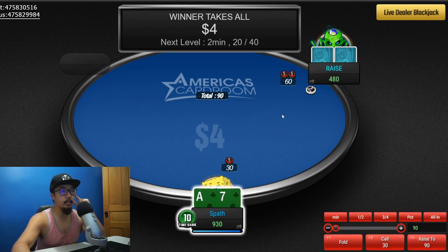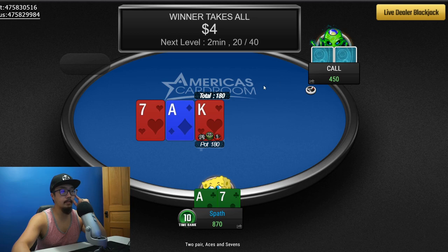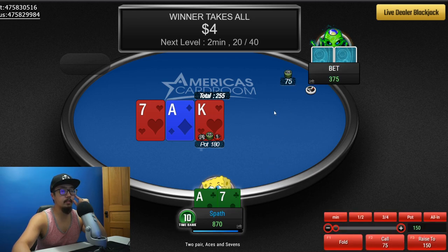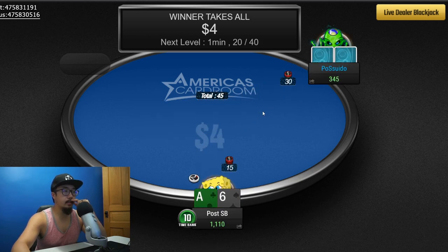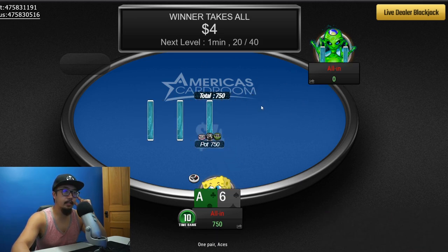Ace-seven — he's going to go for the raise. Let's re-raise and see if we get him to shove. He's just going to call. We have two pair — let's check to him and see if we get him to bluff. Going to go for the bet at this point, let's re-raise and squeeze a little more out of him, or if he just folds. We got a six — going for the shove since we have the ace.